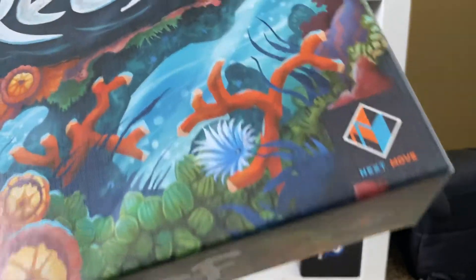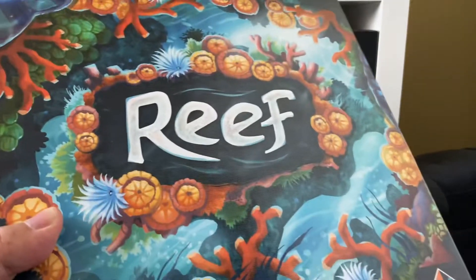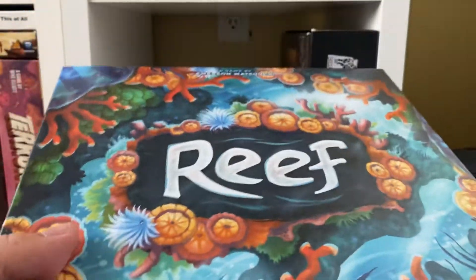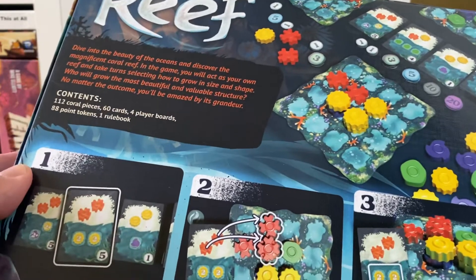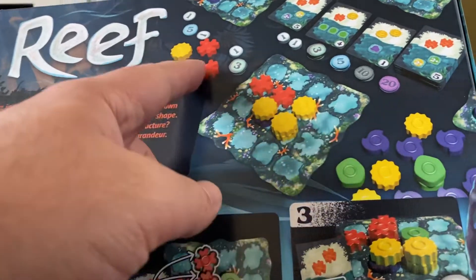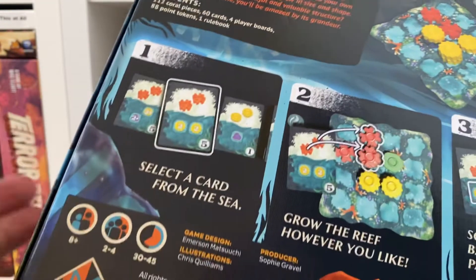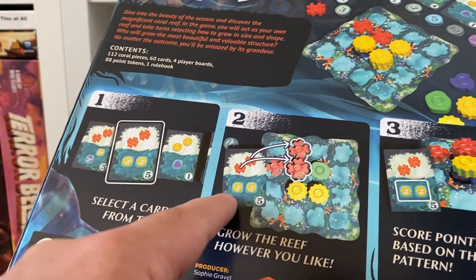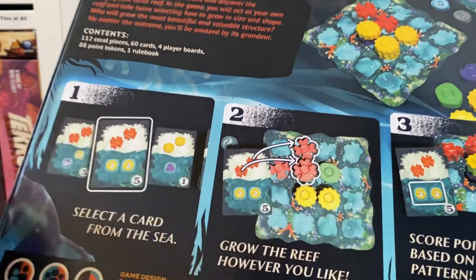Now for a game I'm planning to sell to a friend — this one's called Reef, put out by Plan B Games under their Next Move imprint. They publish accessible family games, their most popular being Azul. In Reef you're building a coral reef on a 4x4 grid board, stacking reef pieces up to four high, in 20 to 30 minutes. On your turn you either draw a card into your hand from the available sea of cards, or play a card to draw pieces from the supply, place them on your board, and score using the condition shown. Fulfilling the condition multiple times multiplies your points.